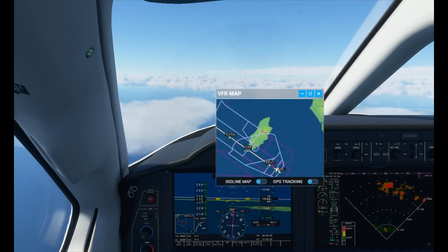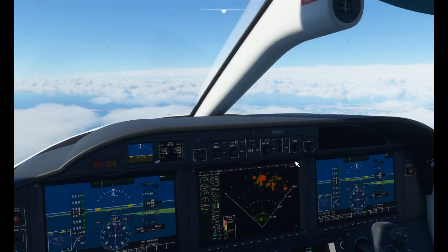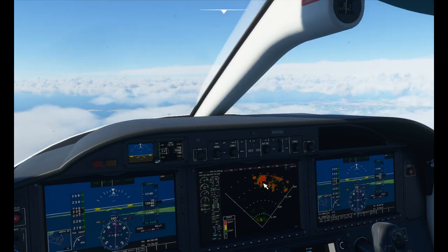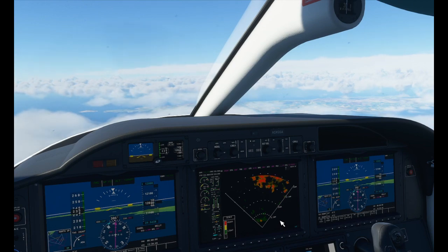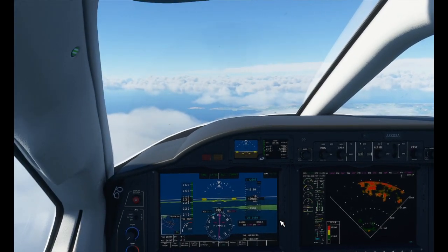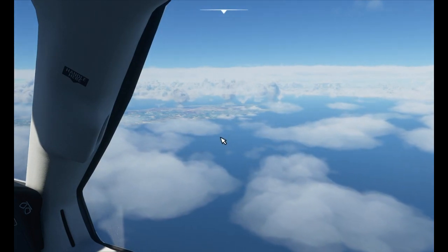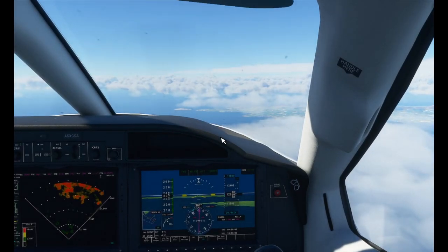We're about to pass the Isle of Man, checking outside for a glimpse. There it is — getting a bit of cloud here, and that red on the weather radar display indicates heavy rain. Brilliant — so there you are: a fully working weather radar in this aircraft. And that is the Isle of Man over there, which I've never been to — need to sort that out.